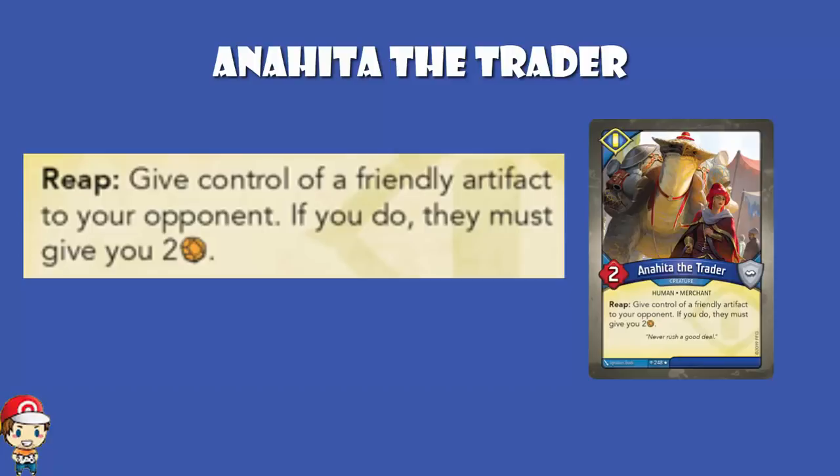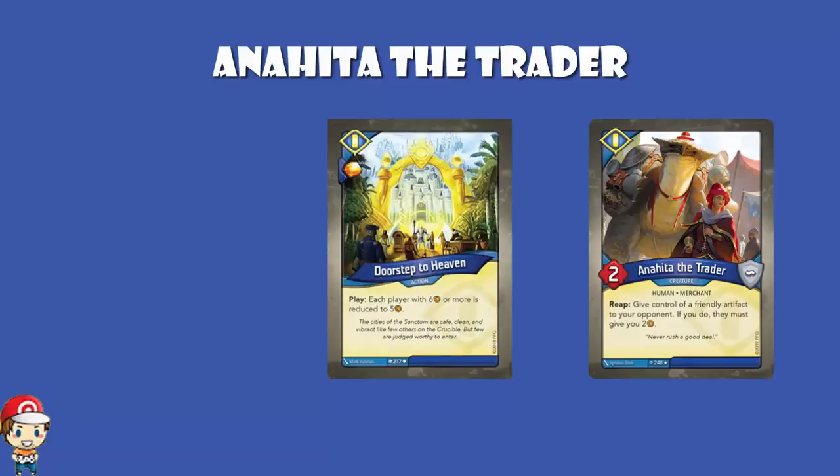It's another one of those cards where it's not just a slam dunk — you're not going to always want to use it in every single game, but there are going to be plenty of games where you do want to use this and you get 2 ember, which is quite nice. Shadows was the stealing ember house in Wave 1. You didn't see that much from Sanctum in Wave 1, but they're coming back a little bit now. The one exception was Doorstep to Heaven — a phenomenal anti-forging card from Wave 1 where each player with 6 or more ember is reduced down to 5, which was pretty good at stopping your opponent forging a key.